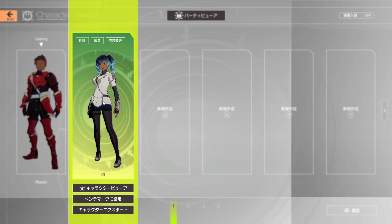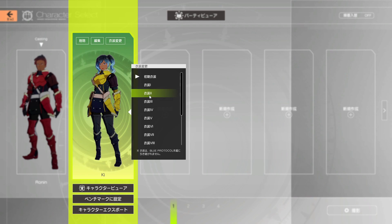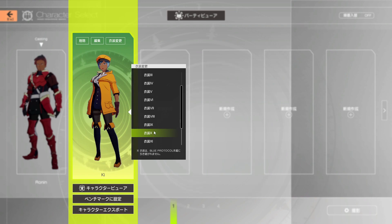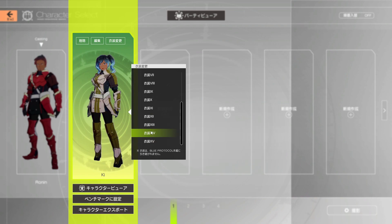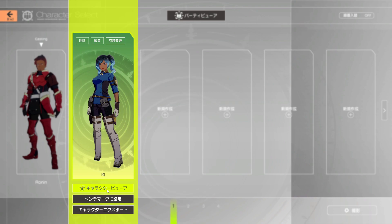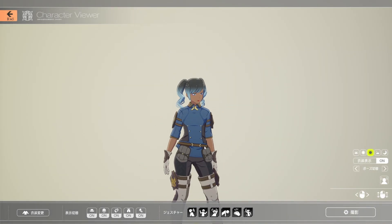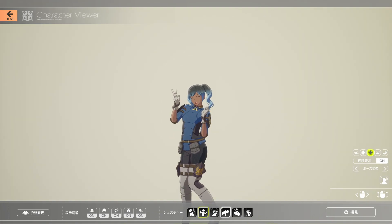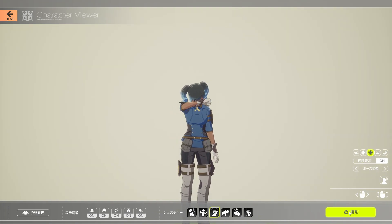You select this button to select the character and push this button — but this button will delete the character, so don't hit that one. This one will let you edit the character, and then this one allows you to look at the different outfits. You can go even further into sorting out their outfits. If you click this button I'm hovering over right now, this will take you to a picture mode where you can look at your character and take pictures of them, and put them in different poses.